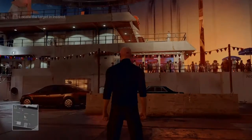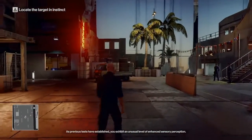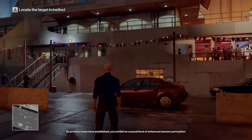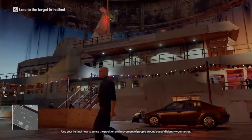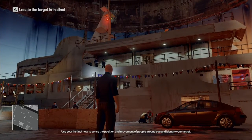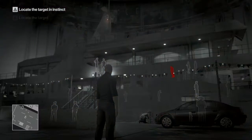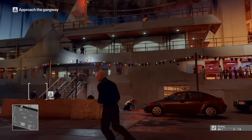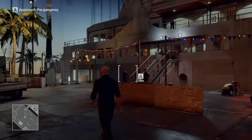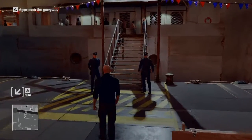Alright, so this is just kind of like a tutorial I believe. It says to sense the position and movement of people around you and identify your target. I'm definitely gonna draw attention to myself. Okay, there he is — he's up on the second floor. I'm gonna assume I can't just walk right in there, but we'll see.